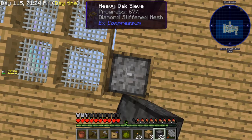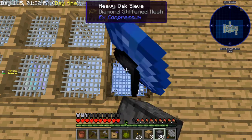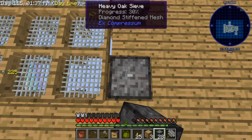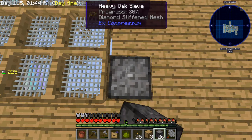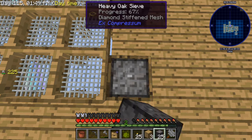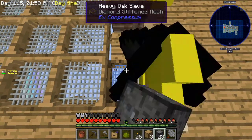I'm hoping that we get at least 20 diamonds from this because that would be really good. We're also gonna get iron from this, and iron — if you guys know — is what we need for the auto-sifters. We're also gonna need a ton of coal, and I don't know if it's in this pack.